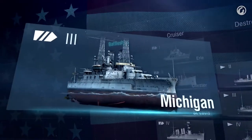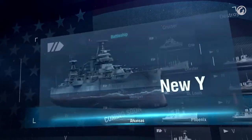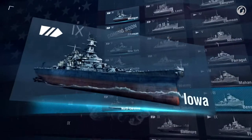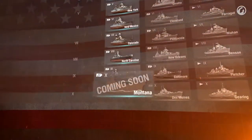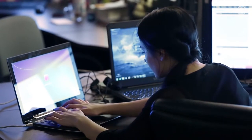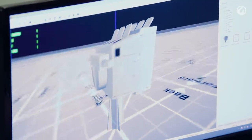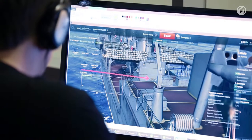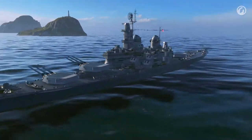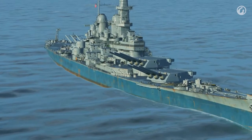The next class in the U.S. tech tree is battleships. They are multipurpose ships with a long lifespan, good fire protection, and excellent battle readiness. For a long time, U.S. battleships were limited by the width of the Panama Canal, meaning they had a smaller total displacement and a narrower armor belt. However, players will have the opportunity to evaluate the development of this class while progressing from level to level in the game.